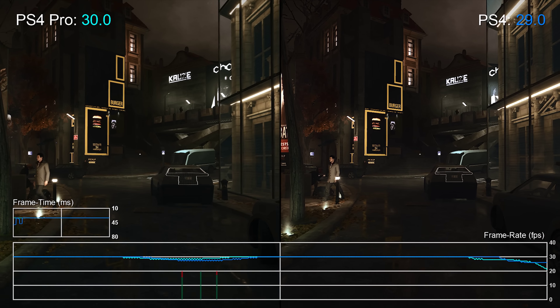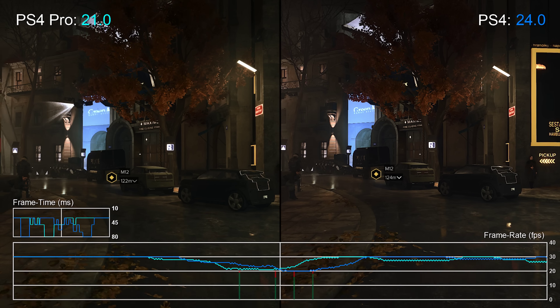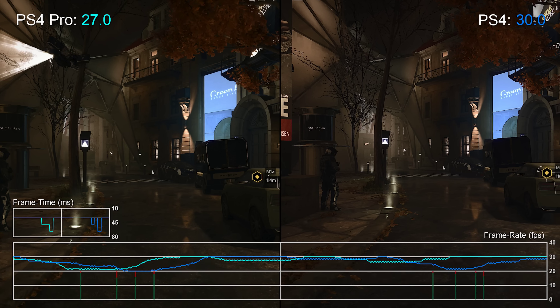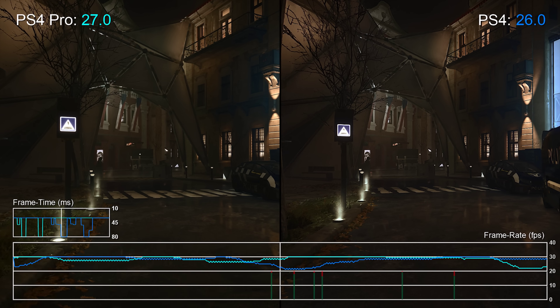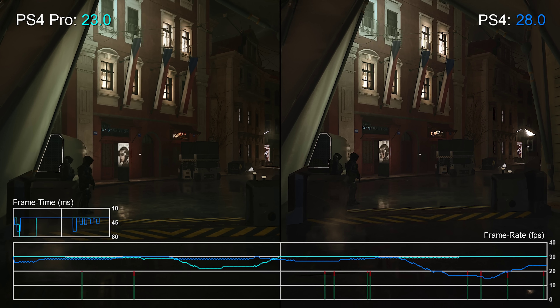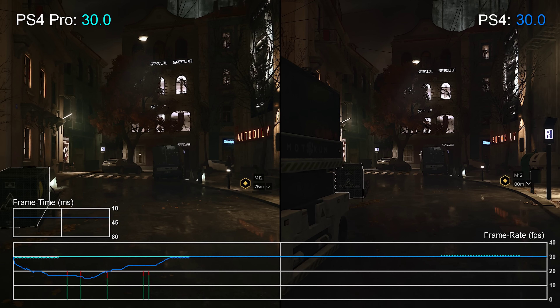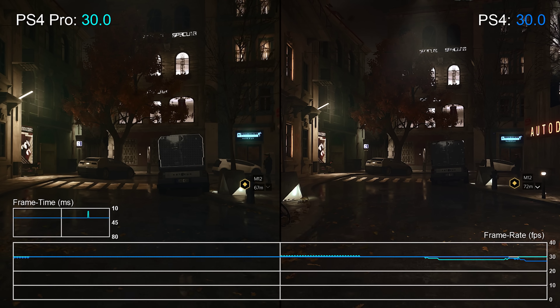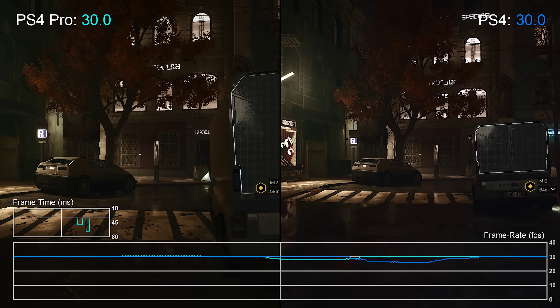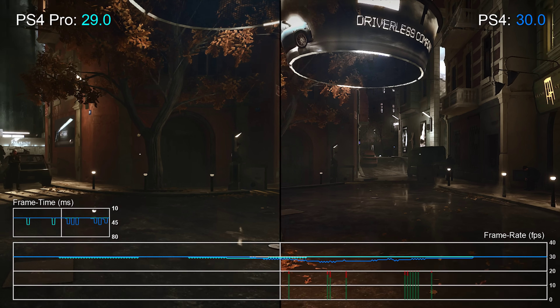This area is actually one of the more challenging spots in the game, and neither system is able to maintain its target frame rate here. Clearly however, the original PS4 is the one that suffers from more drops. There really hasn't been a downgrade in terms of performance in this area at all. Of course that kind of feels like a consolation prize, since neither version is really smooth here. There are loads of skips and hitches throughout, which you can see on the frame time graph. While playing the game, it never actually feels especially smooth while exploring this area of Prague.